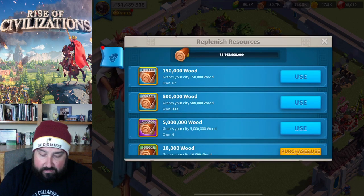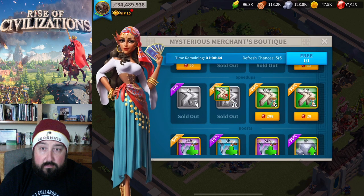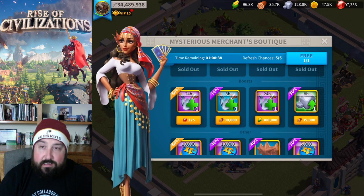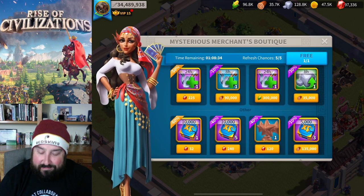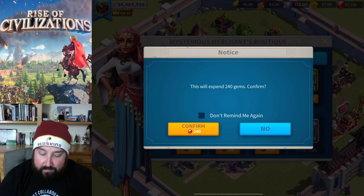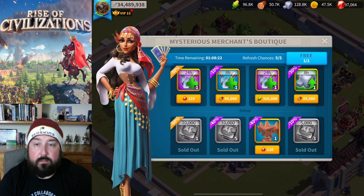I need every single generic speed-up I can get. I need every single healing speed-up I can get. So this whole row is mine - I purchased it and I will purchase it every single time because I need speed-ups so bad. Same thing for tomes of knowledge - I will buy every single tome of knowledge, I don't care what the discount is, because they're a scarcity.